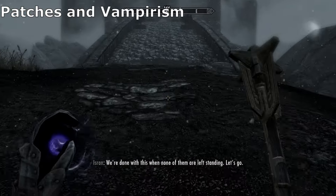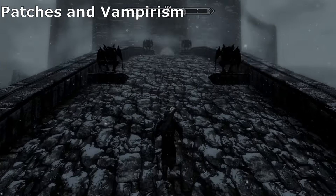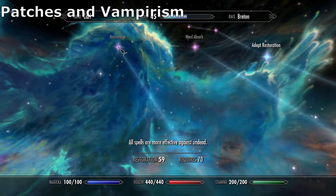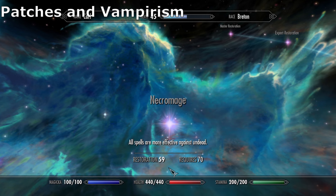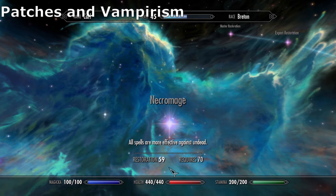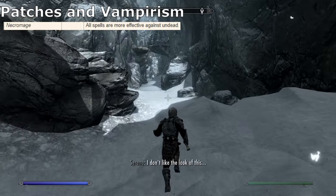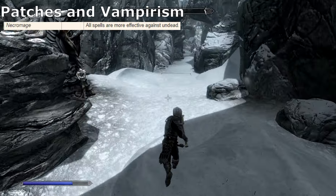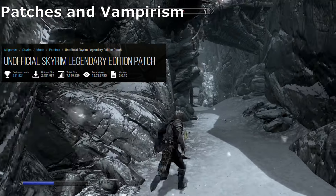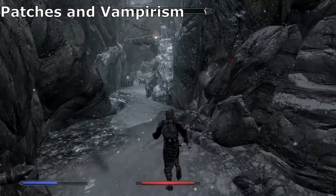The next question is whether you have the unofficial Skyrim patch installed. If you don't, I'd recommend becoming a vampire, as there is a perk within the Restoration skill tree called Necromage that increases the power of spells targeted at the undead — which in this case includes you, a vampire. This perk increases both the magnitude and duration of most self-buff spells and also increases the power of enchantments on your gear. However, this was patched out by the unofficial Skyrim patch, so if you have that installed, I don't really recommend becoming one.